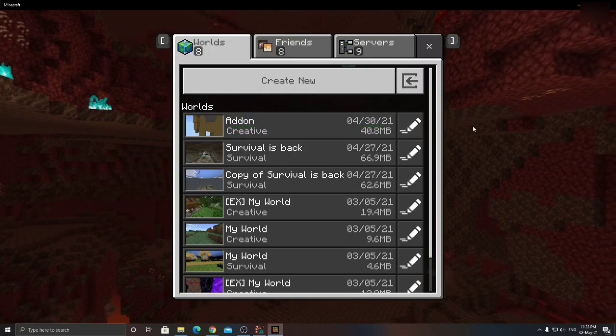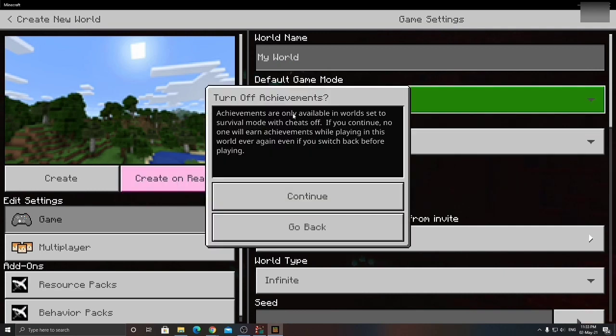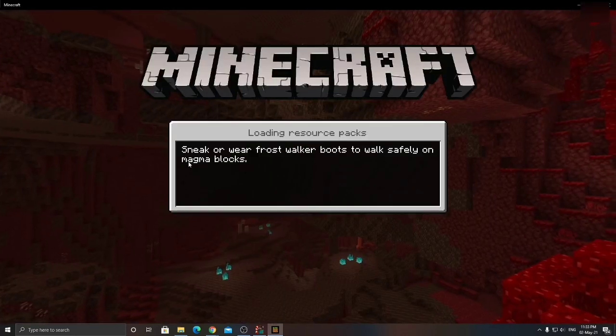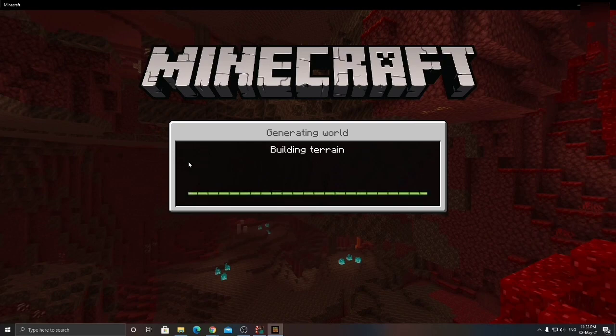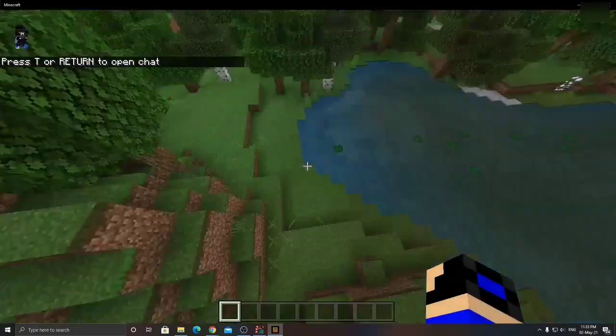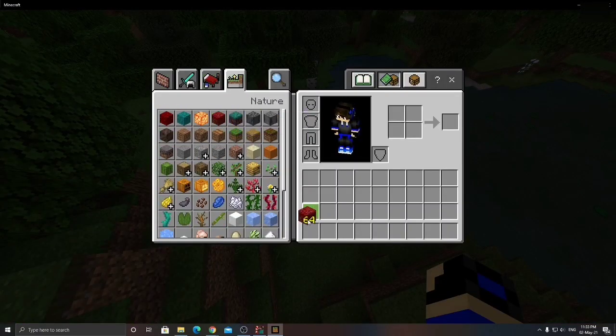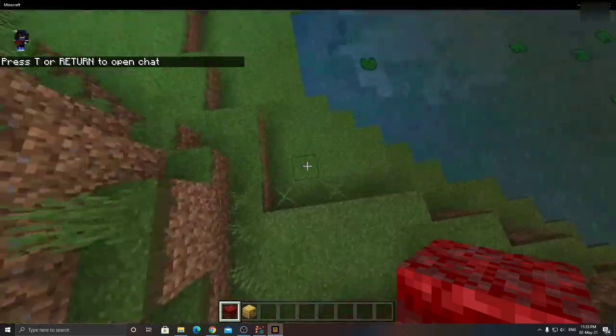I'll show you how to identify the right world. Let's say I'm going to create a world — I'll make it in Creative mode. After creating it, let's say this world is the one I want to upload. I'm going to place a sign so I can identify it later.